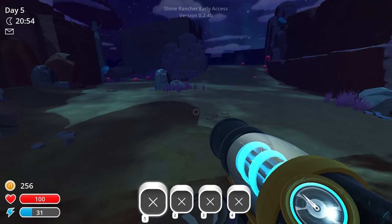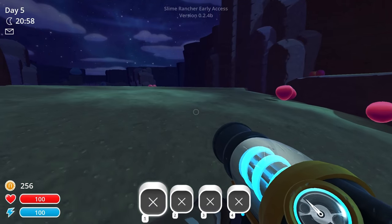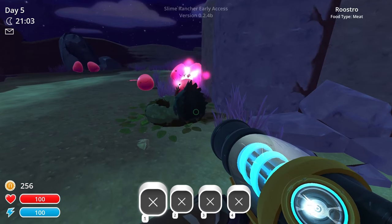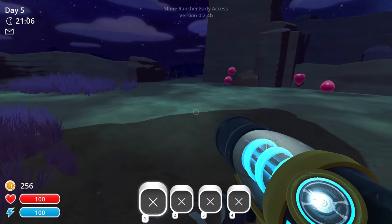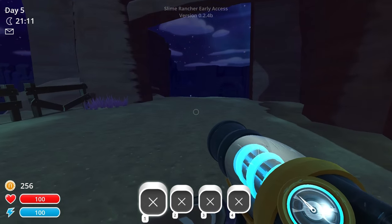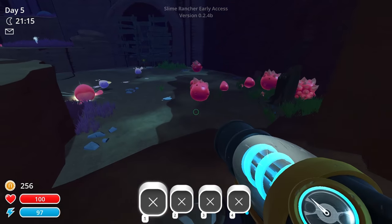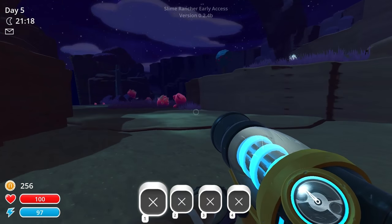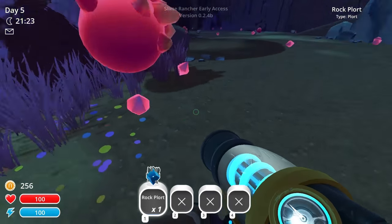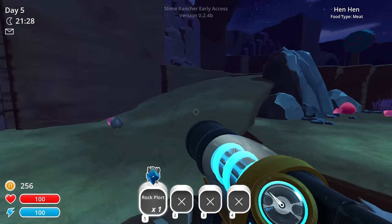We're going to go exploring past the tabby slime area because I want to see what lies out there in the great beyond. Of course I'm always tempted by grabbing things along the way — that's the draw of the game, like free money. Pink plorts laying on the ground and whatnot. I'm taking rock plorts if I see them though, because they are worth a pretty penny right now, at least compared to what I can get.